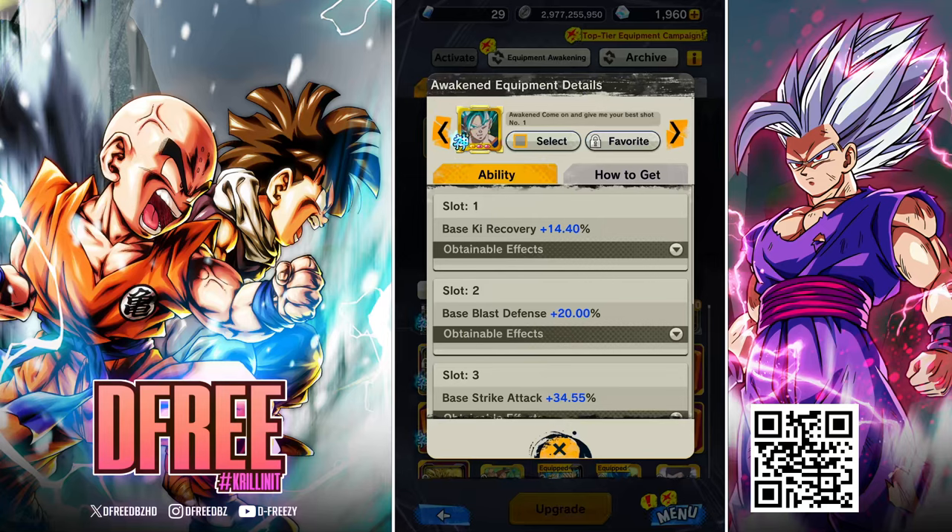For today's Dragon Ball Legends video, we're going to be talking about how to get top rank equipment in Dragon Ball Legends, starting with Godly and working our way down to Z plus and Z, et cetera. I hope that you guys enjoy this video. Subscribe if you're new, and if you find it helpful, be sure to drop a like.